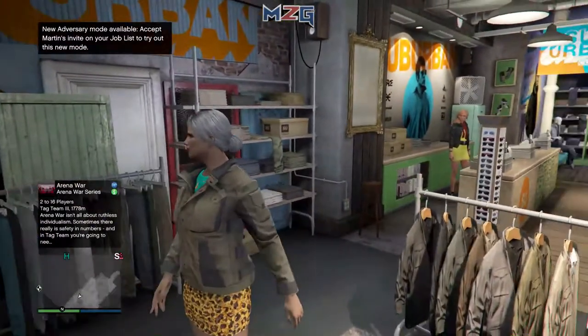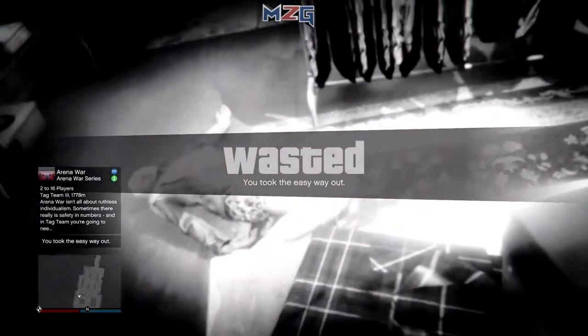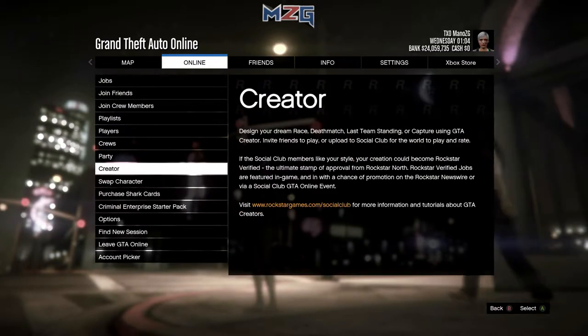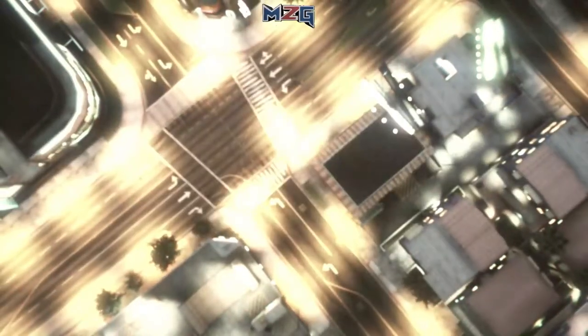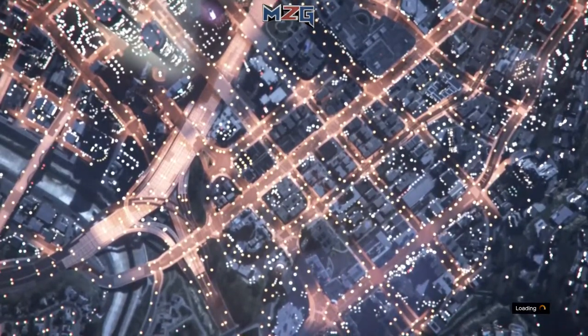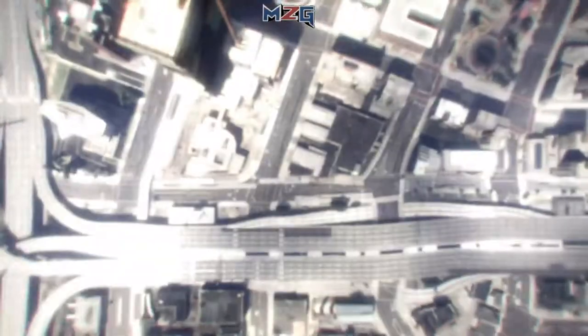After you guys are done, just go kill yourself. After that, when you've killed yourself, press pause, go to online, and go to creator. When you load into creator, go to land race and make a creator race — go to land race.